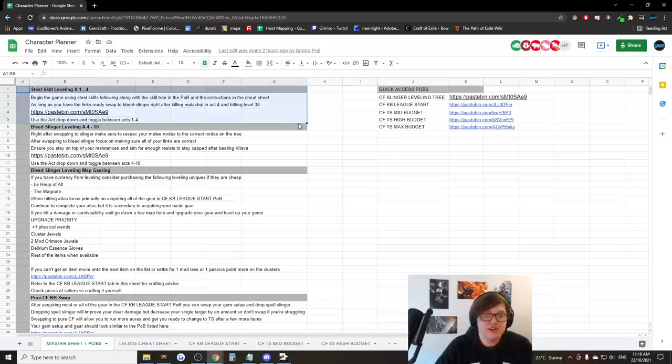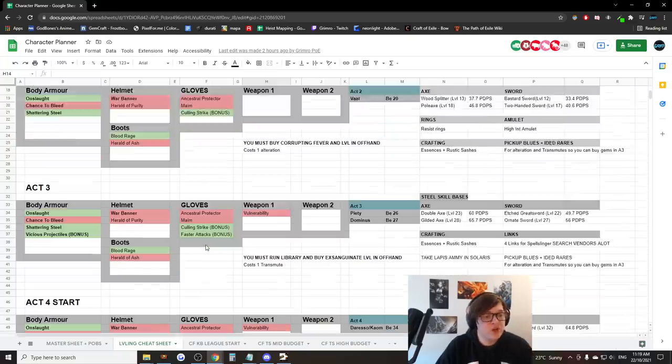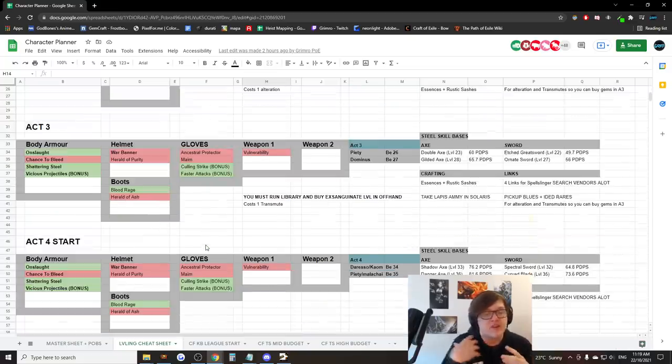Let's talk leveling — this is the most relevant part for everyone and actually the most difficult part of the entire build. Acts 1 to 4 is going to require the most intense thought and will be the most difficult. Let's take you through it.